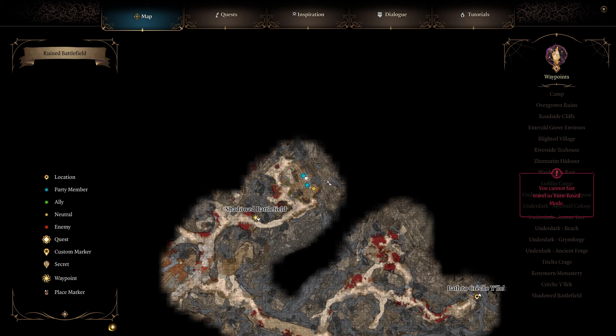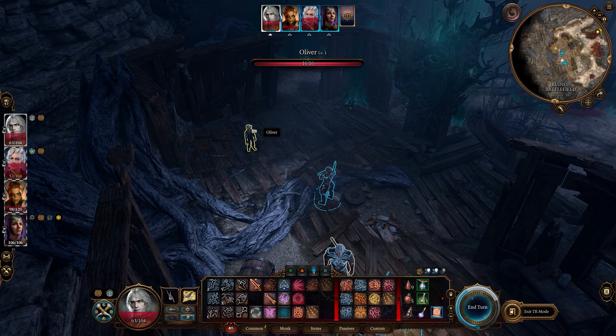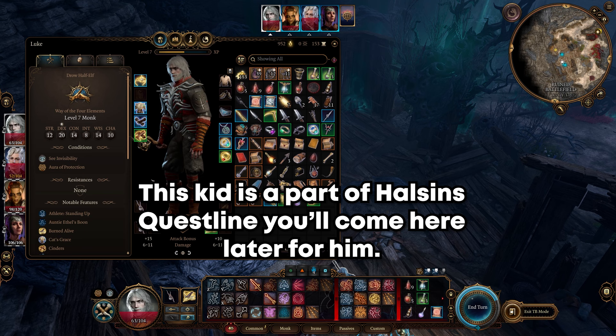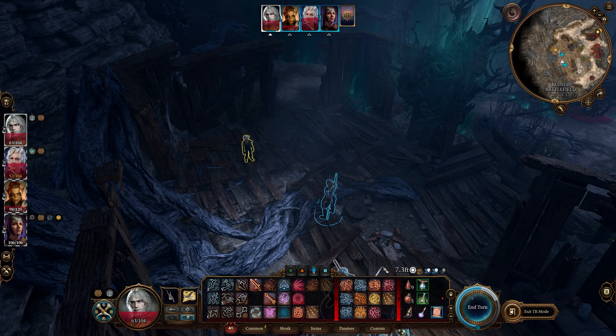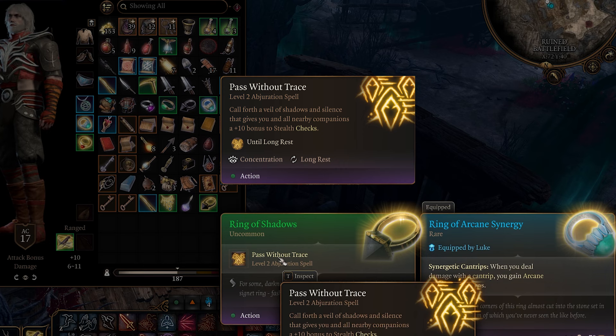Next up we have the Ring of Shadows and the Ring of Mental Inhibition. You can get these two rings near the Shadowed Battlefield waypoint, right after the goblin area. There will be a little kid here — agree to play hide and seek with him and he will go invisible. You need a source of see invisibility, which I got from the eye that you get from Balo after you save him. Once you do that and play the game, he'll give you a ring for winning or losing — the Ring of Shadows, which gives you Pass Without Trace.